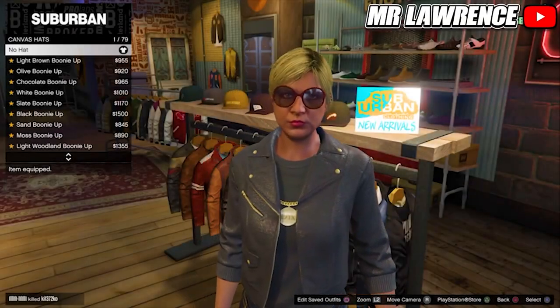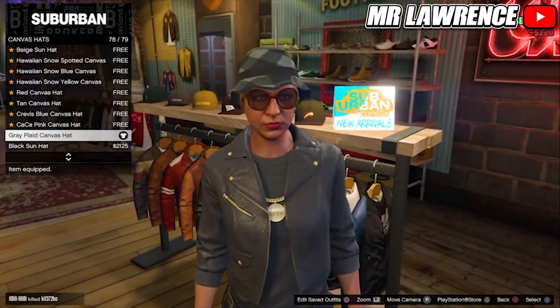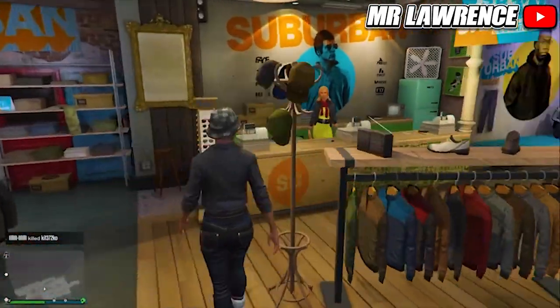Now go to the hat section, canvas hats, and buy the second to last one. Save this outfit in your second slot.